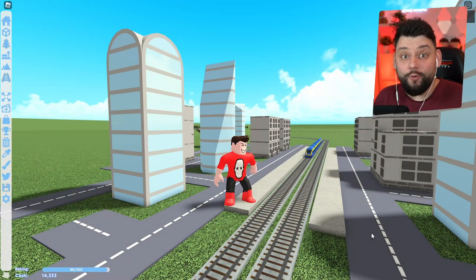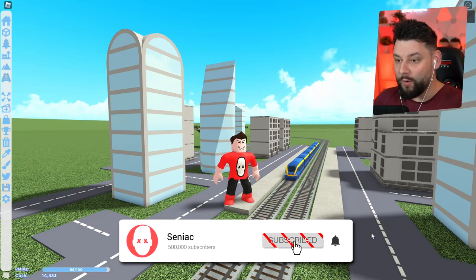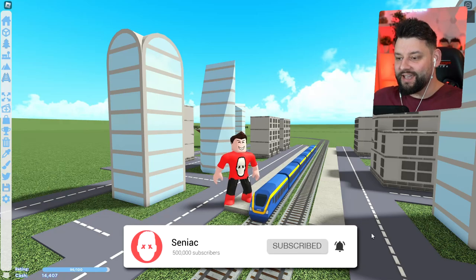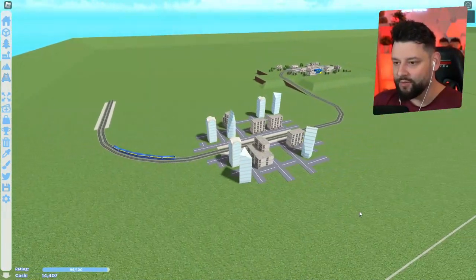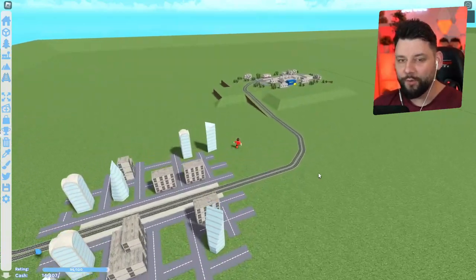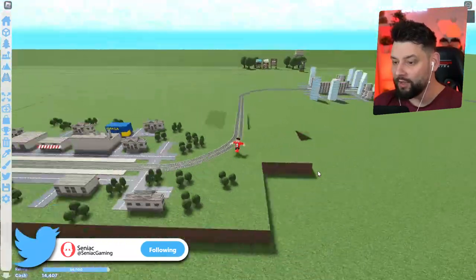Hey guys, my name is Celiac and welcome back to Itty Bitty Railway here in Roblox. We're back in the little city we created in the last episode. We built a downtown city area, and up on the hill we have a small village, and we've got a new station over there which is going to be a new little town we're building today.